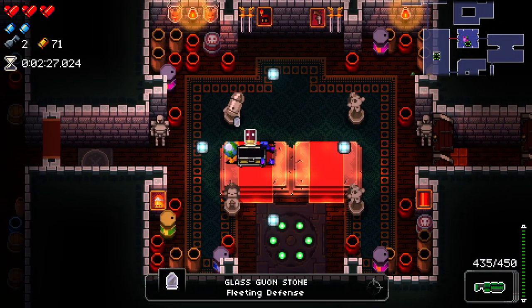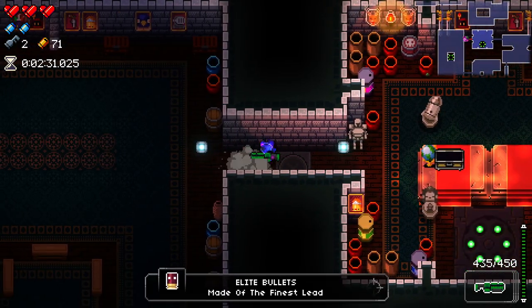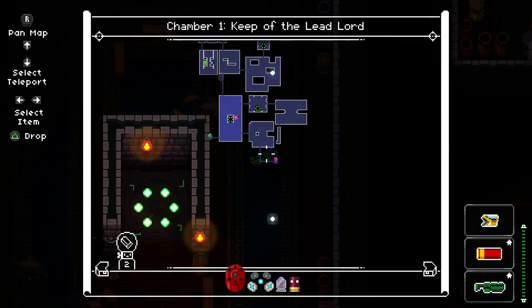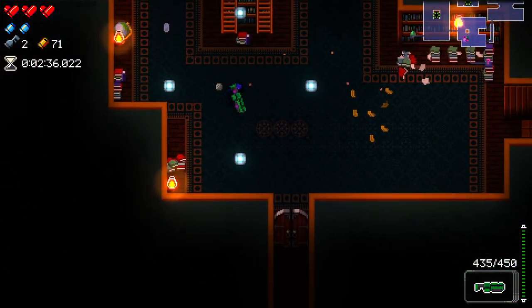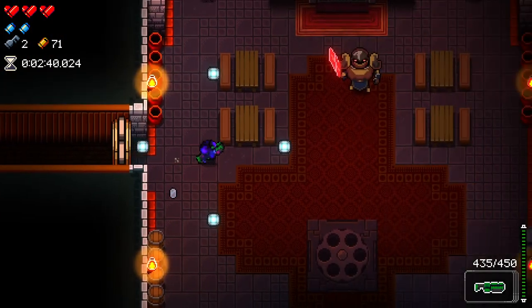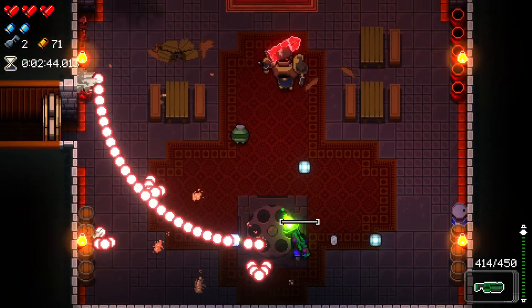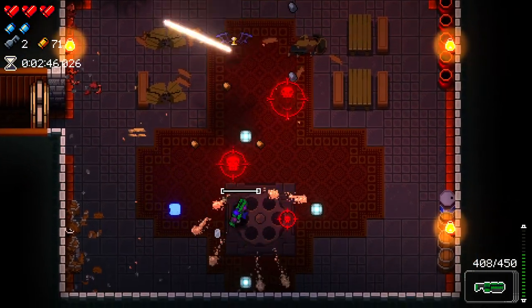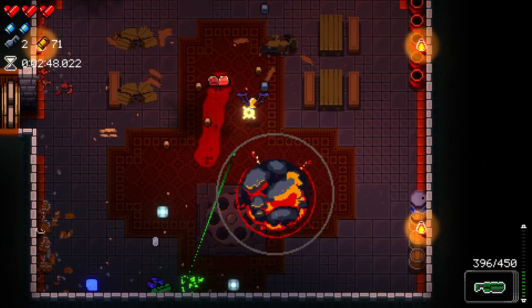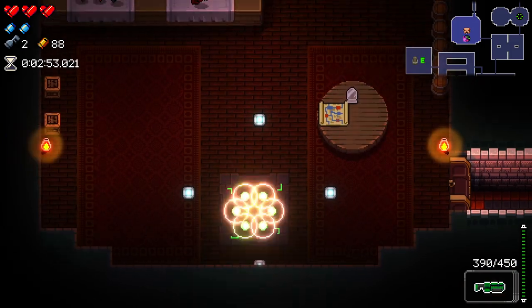We actually do get a Gwonstone this time, and we got Elite Bullets. This is going to be an easy run. Elite Bullets are insane — you no longer have to aim and everything's perfectly accurate. It's essentially an aimbot. It's absolutely ridiculous and a lot of fun. It makes some guns really crazy. Unfortunately it doesn't work with beams, which is a bit of a bummer, but I kind of understand it.